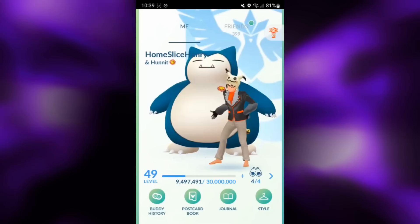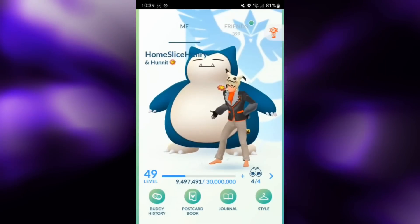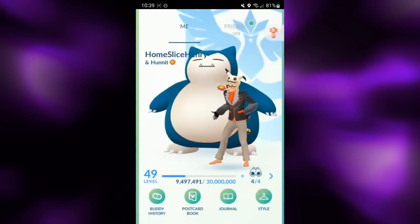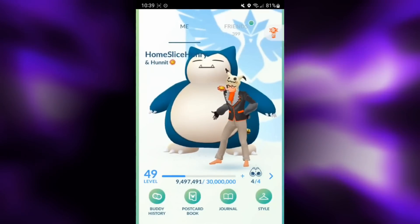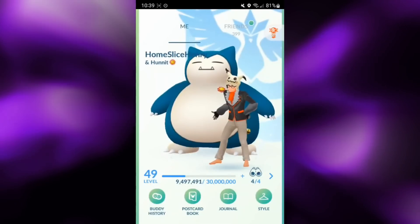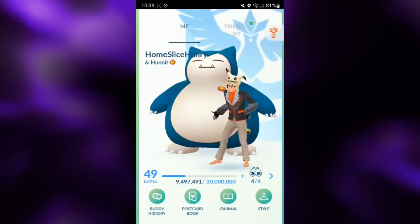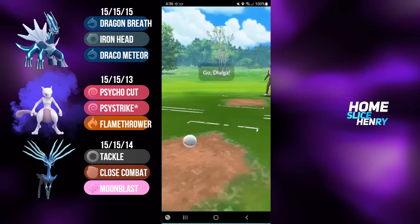Xerneas is now the strongest Master League Pokemon in the Zero Shield, posting a 72% meta win rate. But it struggles in shielded scenarios, meaning that if you want to use Xerneas, you definitely want to get shields down. So without further ado, let's hop into the matches and check out Xerneas in action in the Master League.